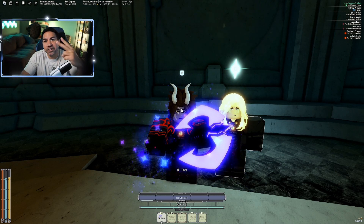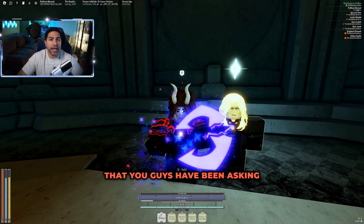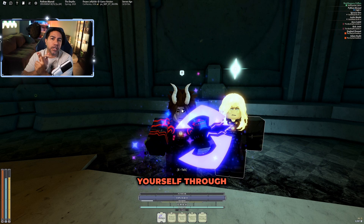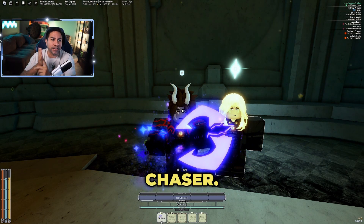What's up, people? This is the Layer 2 Floor 1 introduction how-to video that you guys have been asking for. We're going to talk about how to get Heretic Sutra, how to turn on the generator, how to navigate yourself through Layer 2 Floor 1, how to get the Union Hook, and how to get the Chaser.